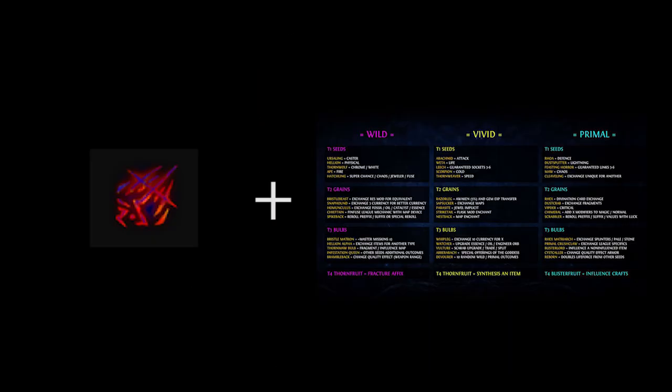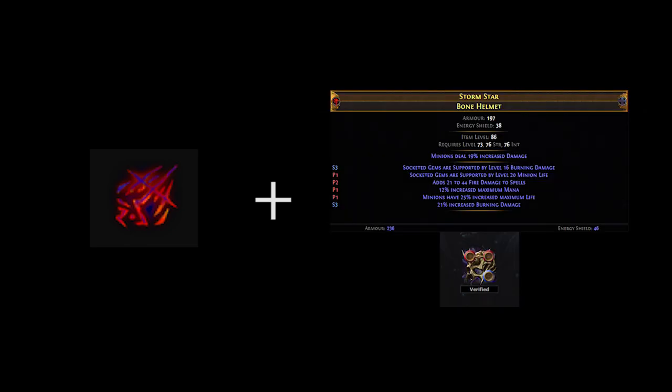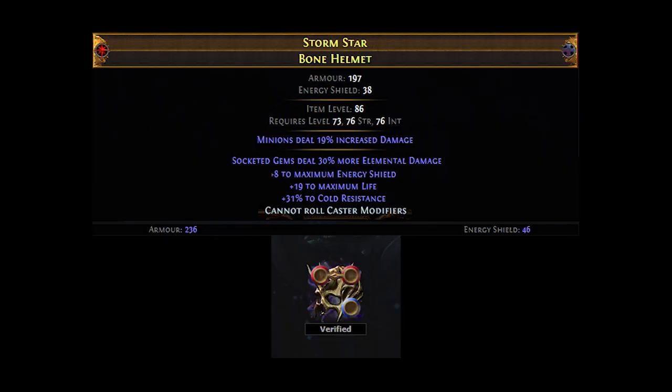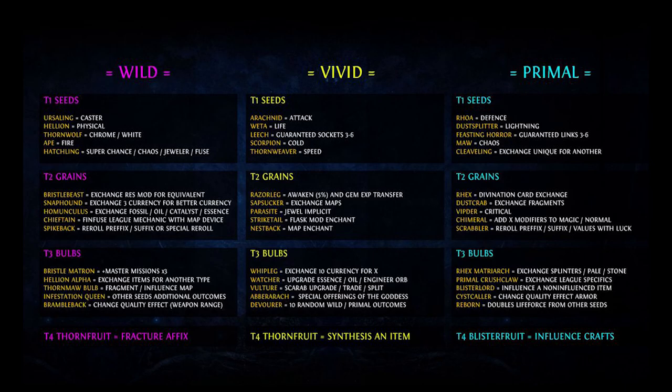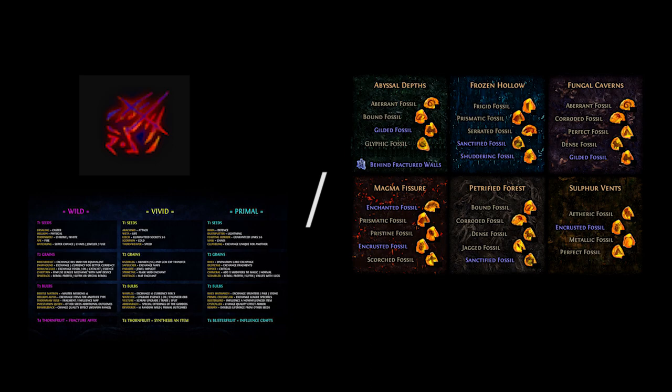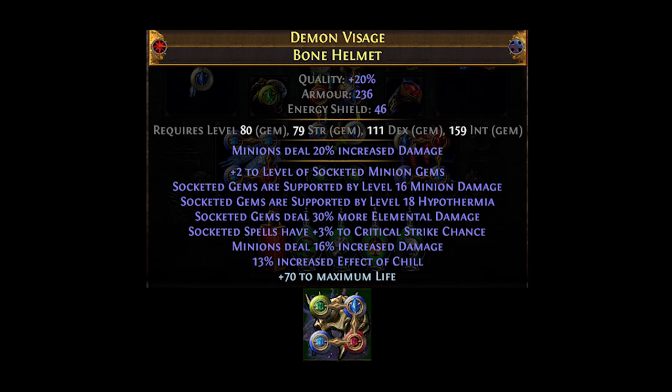The second method is through the use of Essences and Harvest mechanics. More specifically, spam Essence of Horror until you get suffixes that can be removed through Harvest. Afterwards, remove one of the two unnecessary suffixes by using a Remove Harvest craft. Craft cannot roll caster modifiers from your bench. When all of the above steps are complete, simply use the reforge prefixes keep suffixes craft to try and roll plus 3 to minion gems. Personally, I got my helmet via the use of Fossil Crafting and Beast Crafting, with the latter being used to remove trash prefixes after the plus 2 to minion gems and elemental damage were rolled. In summary, you want your item to look something like this before moving on.